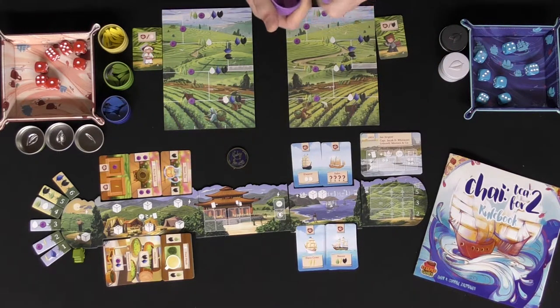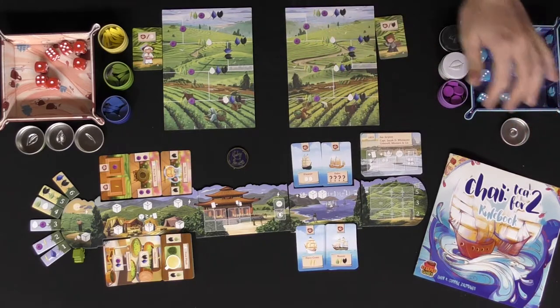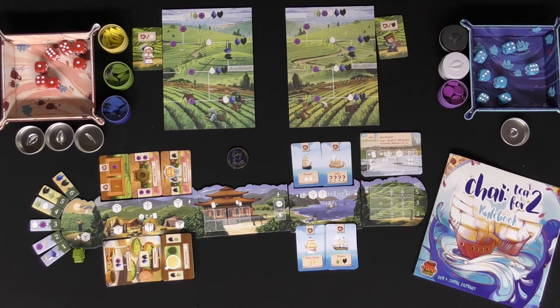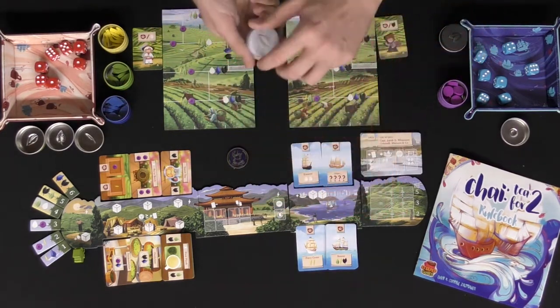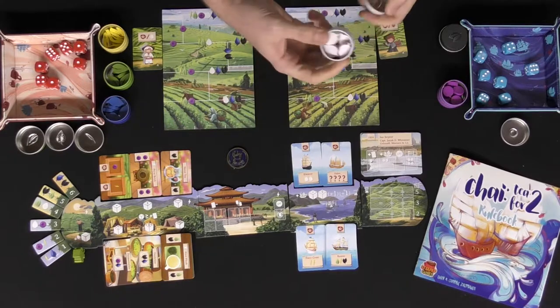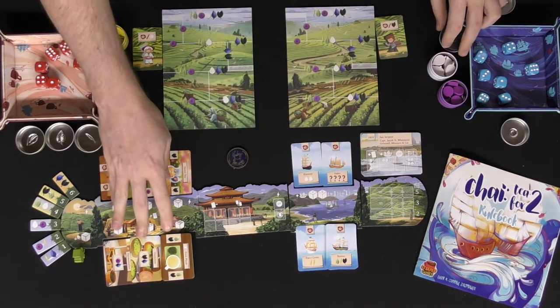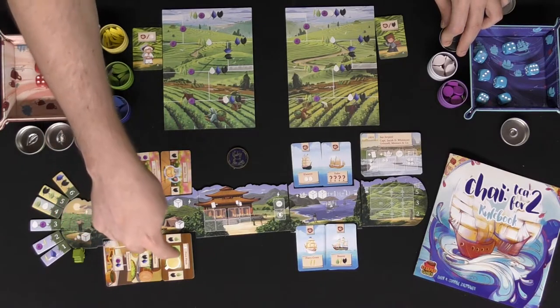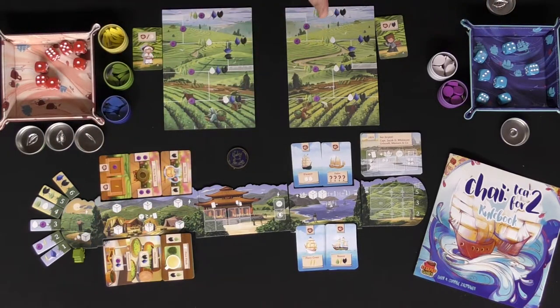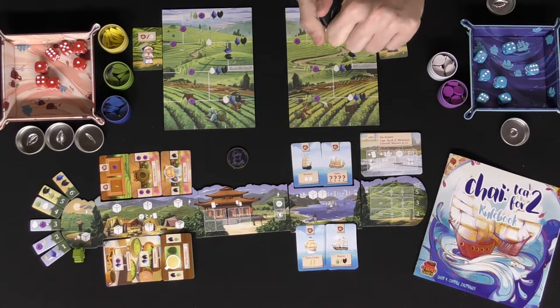Go ahead and shuffle the two decks of cards you'll be using — the boat cards and the tea cards. For the boat cards, shuffle and deal one out in each area except for the bottom right, where you leave the deck. For the tea cards, deal one in each area here, except for the six area — place the entire deck of tea cards there.